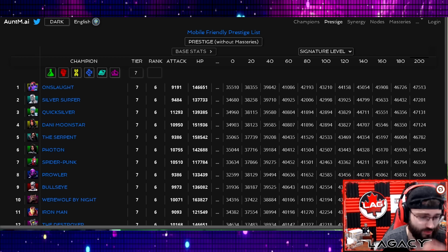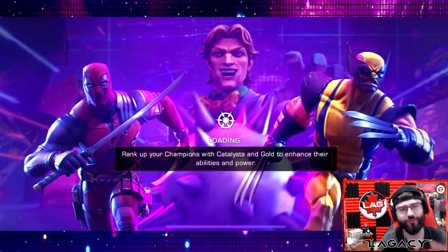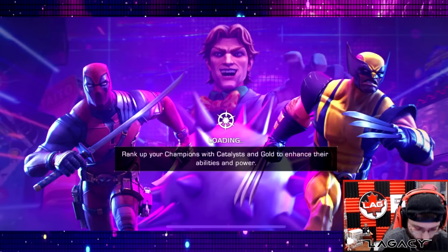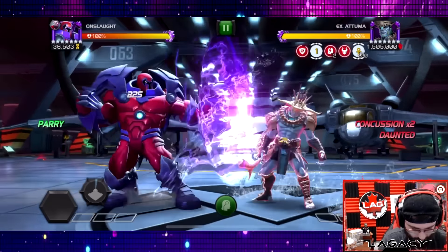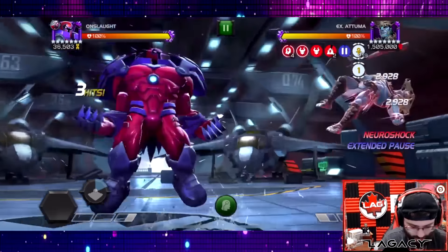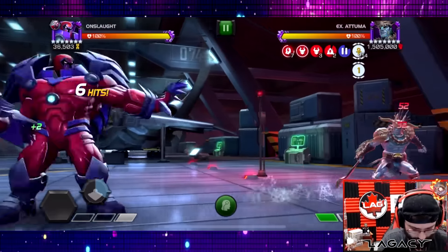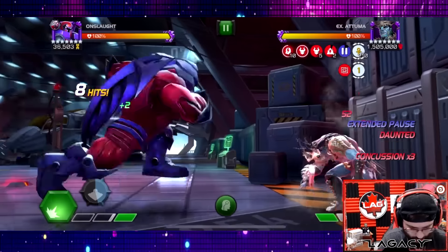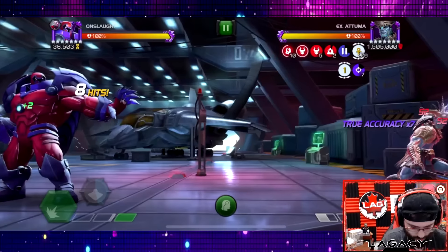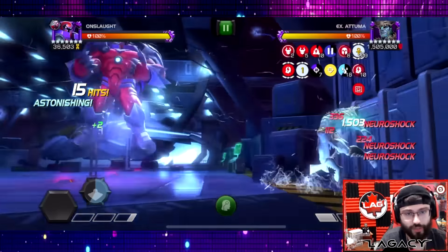You definitely want to get him up to save 200. I have some really cool Battlegrounds gameplay to show you guys, but before we do that we're going to jump into some Necropolis here — this is Atuma in Necropolis. I have the Red Skull synergy, which allows us to heal from physical damage that we take, like 90% of it or something like that, because Onslaught is really great for Atuma.